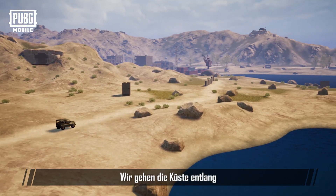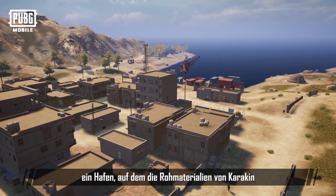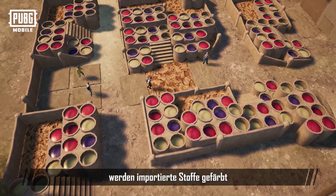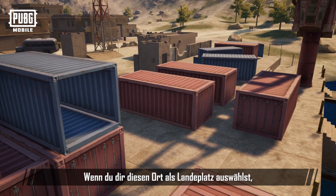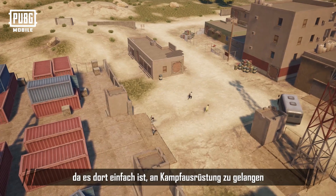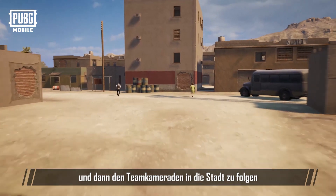We'll be walking by the sea and our next attraction is Hadika Nemo, which serves as the port of importing raw materials for Karakin. Imported textiles are dyed in vats filled with multiple colors and distributed to the factories. If you want to choose this place as your landing spot, it's recommended that one to two players land in the containers area, as they can easily find combat supplies and head to the city to support their teammates.